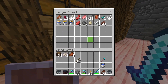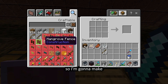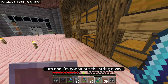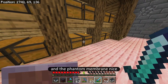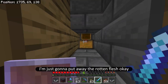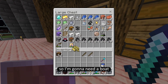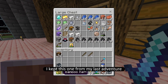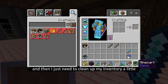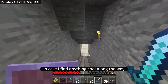Before I breed more cats I actually need to tame them first, so I'm going to make a couple of fishing rods. Let me see how much string I have — I have a ton of string, perfect. I'm going to make two fishing rods, put the string away, put the sticks away and the phantom membrane. I'll put the rotten flesh in the garbage. I'm going to go out on the water so I'll need a boat — actually I have a raft I kept from my last adventure. Let me clean up my inventory a little bit in case I find anything cool along the way.